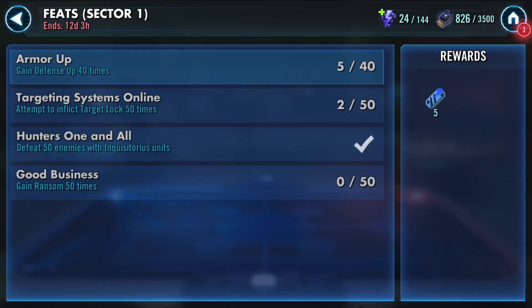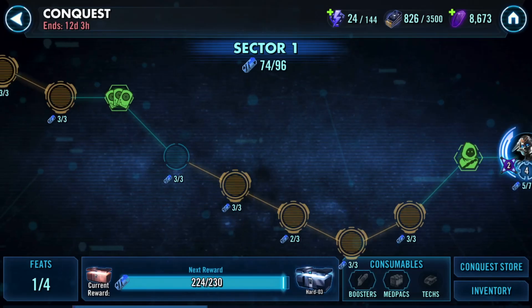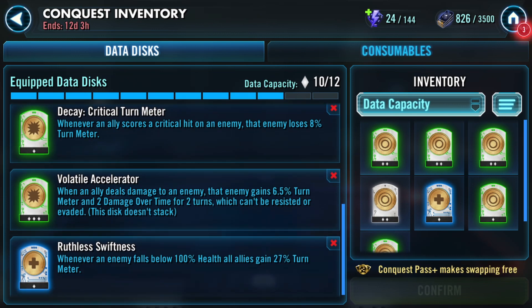Welcome back to another of my conquest guides. Today we'll go over the sector 1 feat 'Good Business,' which requires us to gain ransom 50 times. As this is currently a Hondo exclusive buff, he'll be required. Fortunately, with this strategy he won't need to be geared up. We will however require a Phoenix node, a couple of Ruthless Swiftness, and a Volatile Accelerator data disk.